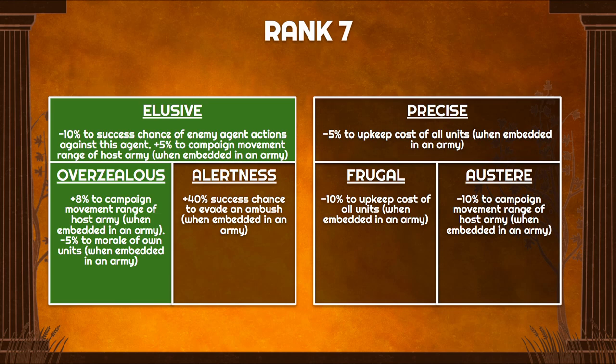At rank 7 we have Elusive and Overzealous as core skills. Elusive gives minus 10% chance for enemy agent actions against you — very nice protection. Overzealous gives another 8% to campaign movement for your host army but your army loses 5% morale. Because this is a percentage loss, it's not actually that severe. At 60+ morale, 5% is only about 3 points; at very low morale, 5% is still a tiny number. So the 8% extra movement is worth a lot more than just evading ambushes with Alertness.